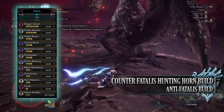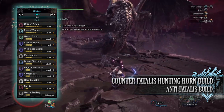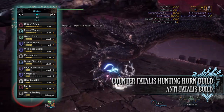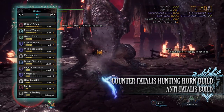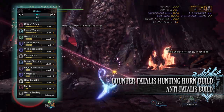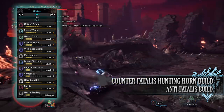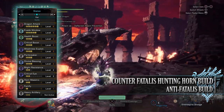You'll also have Weakness Exploit level 3, which grants us bonus affinity whenever we're attacking monster weak points. And should these weak points be tenderized through Clutch Claw attacks first, this increase to our affinity is even greater. Weakness Exploit at level 3 can potentially provide an extra 50% affinity. You have Part Breaker level 3, which is kind of essential for the Hunting Horn. As I said at the start, the weapon struggles a little bit when it comes to breaking Fatalis' horns, so you'll have to take every opportunity to break them when you can — Part Breaker will allow us to break them more easily.